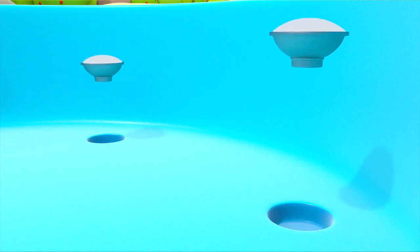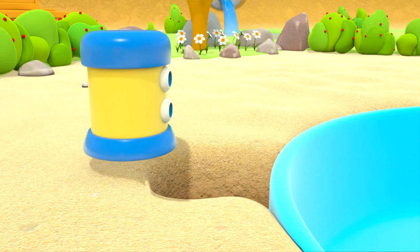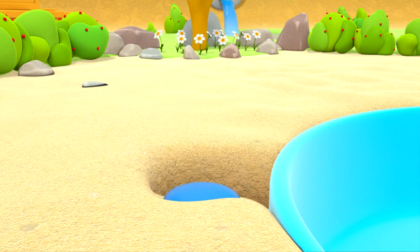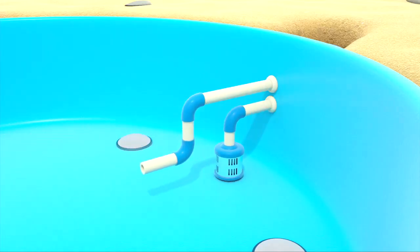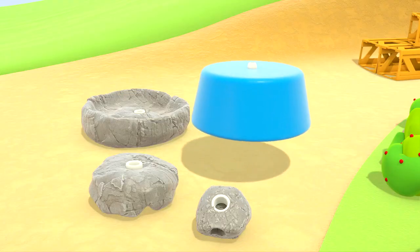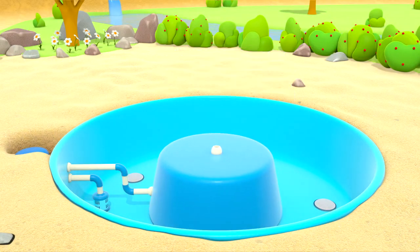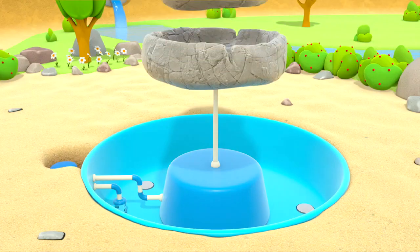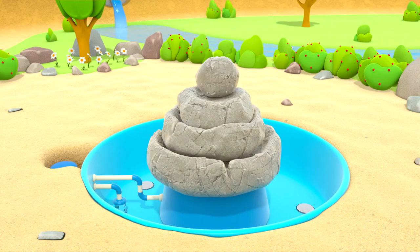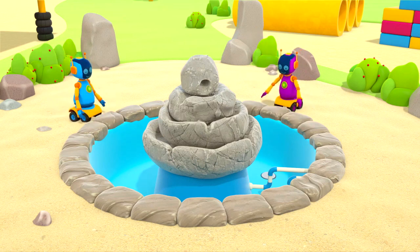Here's the reservoir of the fountain — that's where the water will be. Let's put some lights in to light the water up. A pump. Some pipes for the water to flow through. And that's the vase which we will stack the beautiful stones on. The robots are putting some stones around the edge.